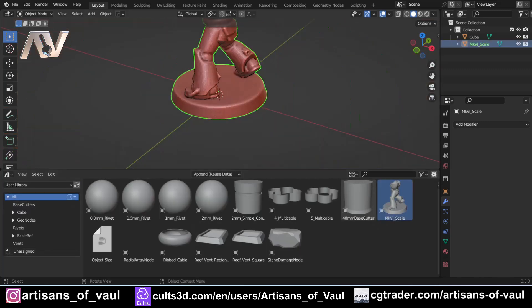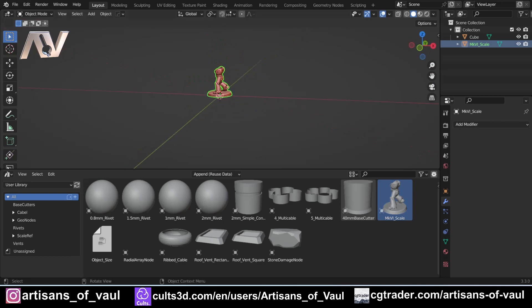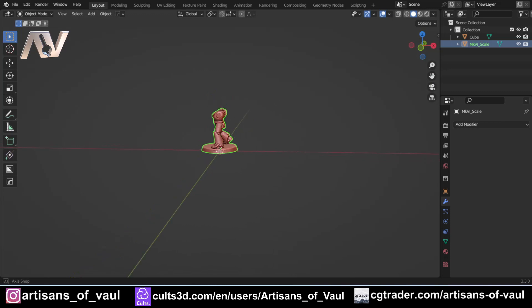I'm just bringing in something that's going to represent the size of the humans we've got in this. You don't need to use this — you could use a cylinder that's 32 millimeters wide by about 35 tall — but it's just something to give me an idea of scale.